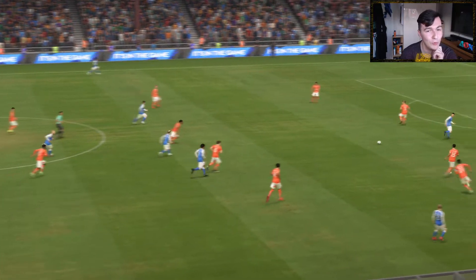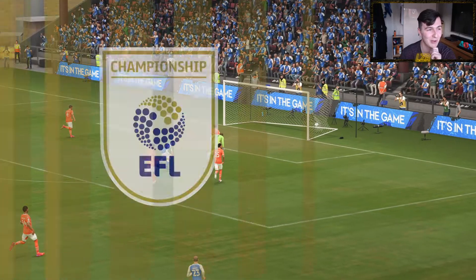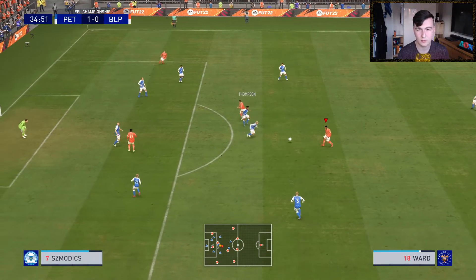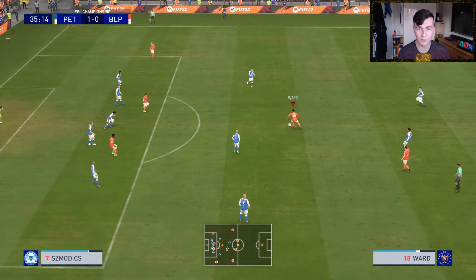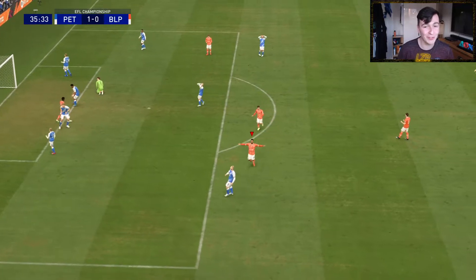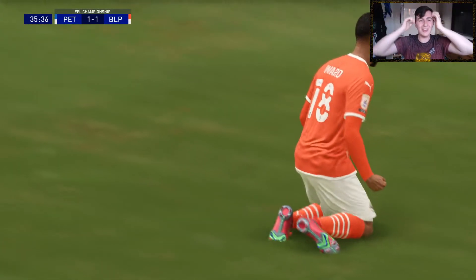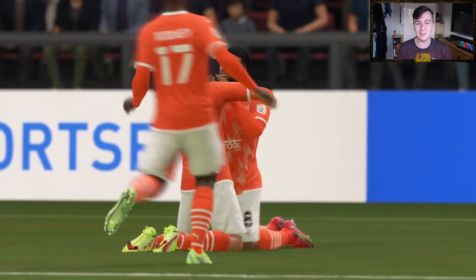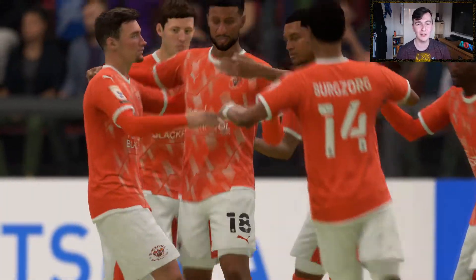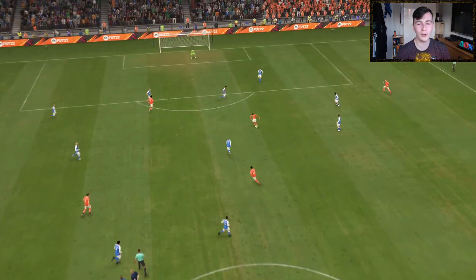If we lose this game, we finish bottom of the league. Yates can't get a pass through — every pass is getting blocked. Grand Ward goes for the effort — what a hit, son! What a hit! We needed an inspirational moment like that, and Grand Ward, a man who's barely played this season, has provided it.